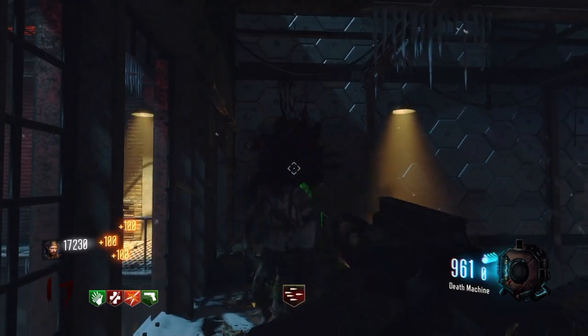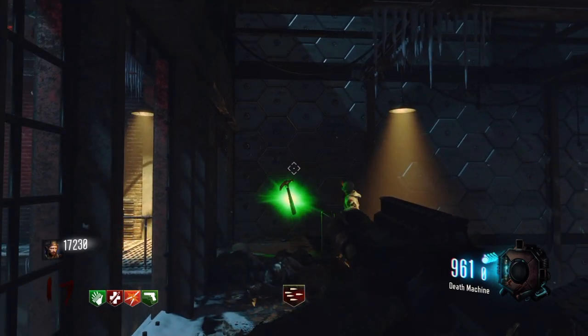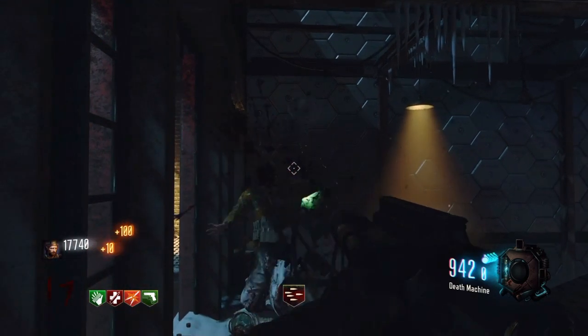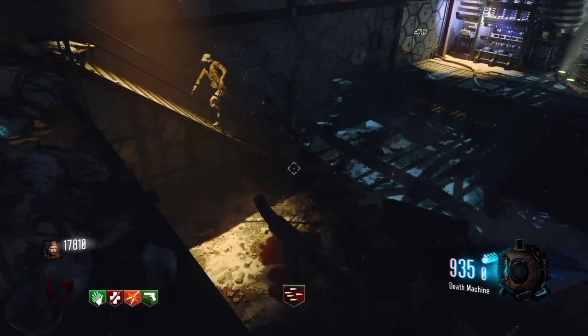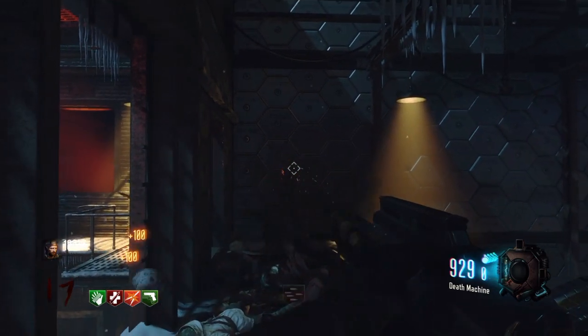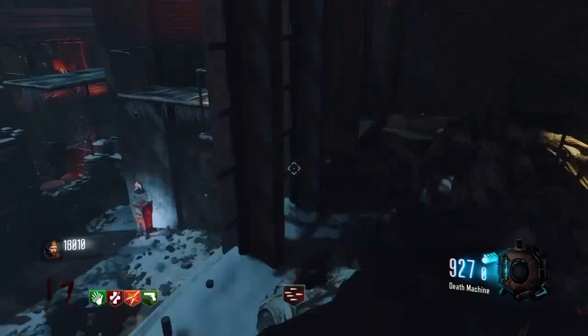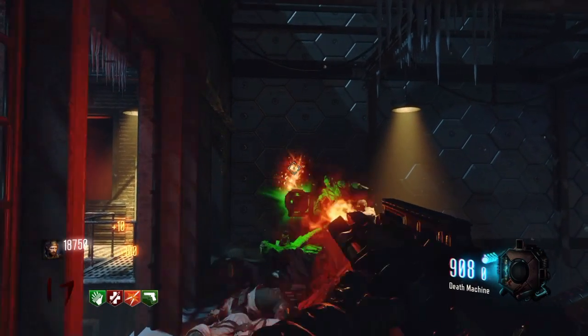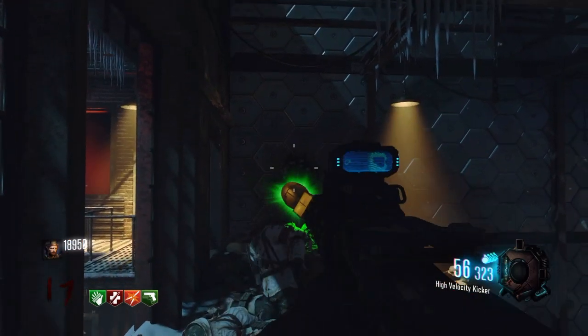Hey everybody, Cold Blood Gaming here, just got back from checking out the update from the new Black Ops 3 DLC that's coming out tomorrow, and we have a Gatling gun now in Zombies, finally, like we had it in the Dead Ops Arcade. I don't know why they didn't put it in here, because you get it in first person in the Dead Ops Arcade, so it's about time they put it in here. Awesome!